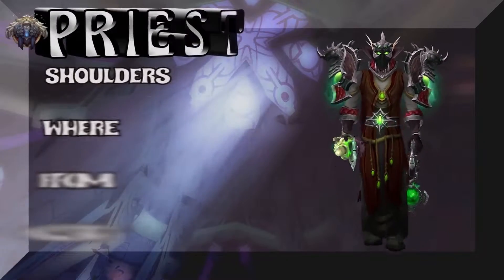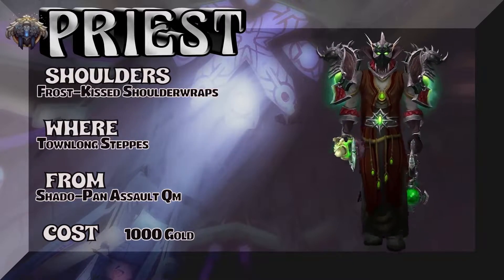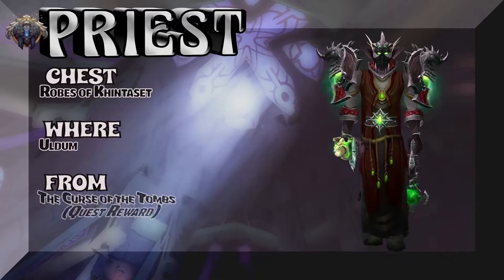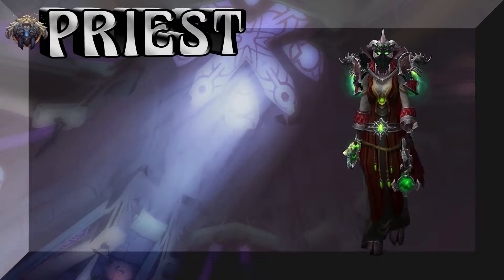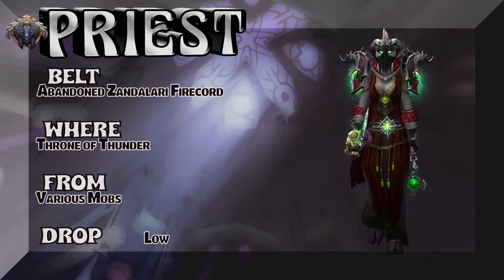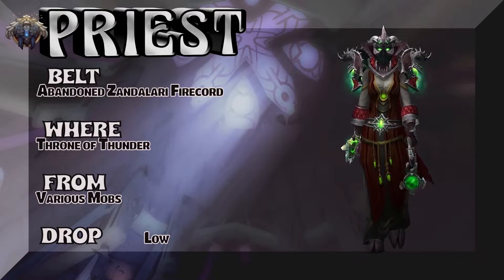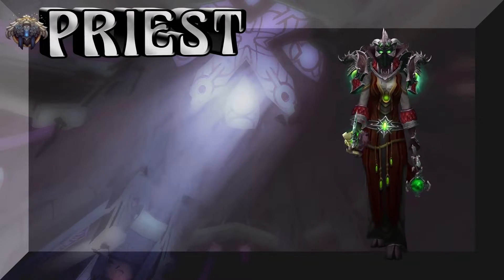Kicking things off: a thousand gold and you can buy the Frost-Kiss Shoulder Wraps from the Shado-Pan Assault quartermaster — probably need friendly or honored rep. Located out in Townlong Steppes, or you could farm this piece out of Throne of Thunder. The robe — head over to the sandy dunes of Uldum: the Curse of the Tombs is a quest reward from that old Cataclysm zone. The belt: Abandoned Zandalari Fire Cord — Throne of Thunder, various mobs. Kill them all; kind of a low drop rate, but you kill a lot of things.